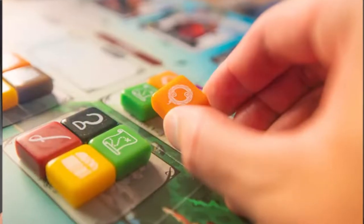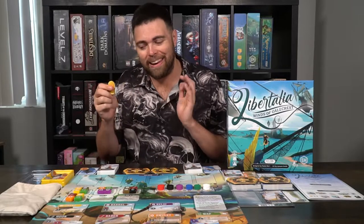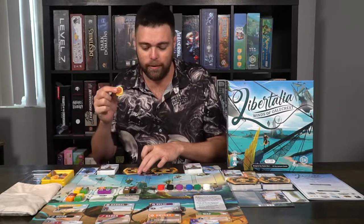In Libertalia Winds of Galecrest, you are going to be basically a pirate captain with your loyal crew — a total of up to 40 different types of cards. You get a number of cards in your hand, then simultaneously play one of those cards, one for every day in the round. You flip them over, place them on this track and go from left to right and then right to left, enacting their abilities. You'll gather loot tokens which give you benefits throughout the game and try to score victory points. At the end of every round, you stash your victory points into your treasure chest — a moveable token — giving you points you cannot lose once placed.